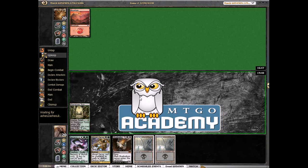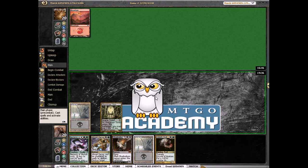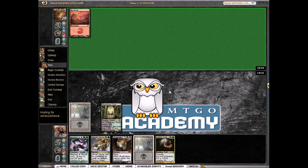Our opponent did not have a one-drop, which is very good for us because it gives us time to draw out of it — which we did. We drew a lot of troll. I'm actually not going to play it because I'd rather just keep regeneration mana up. If he's playing Searing Blood it's pretty terrible for us. Hopefully he just plays a creature like an Acidolite and we just kill it.